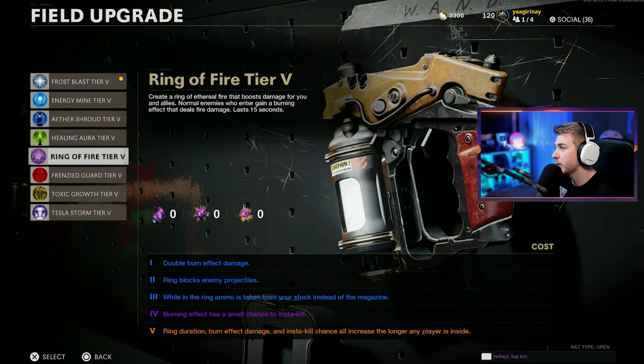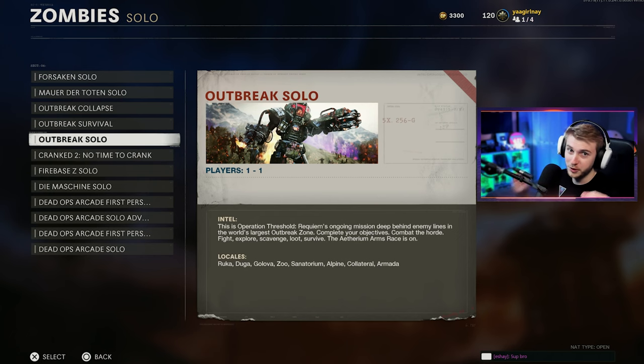I might change it up — we'll probably throw on Ring of Fire once we get to the fight. But we have to get through three rounds of Outbreak before we can even start the easter egg, so I'm gonna skip ahead to round three and try to get as set up as I can.